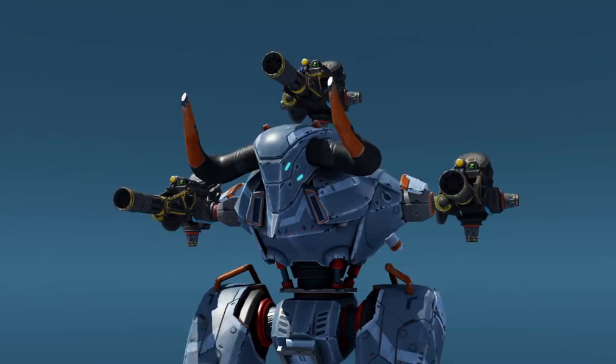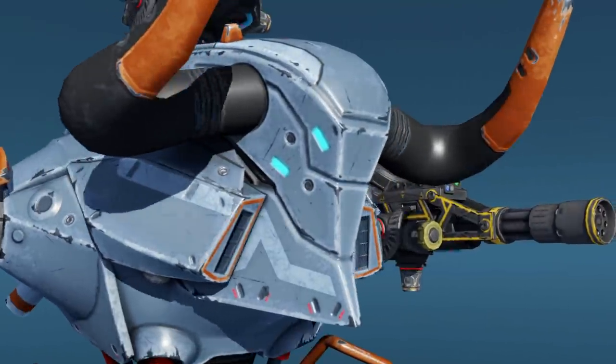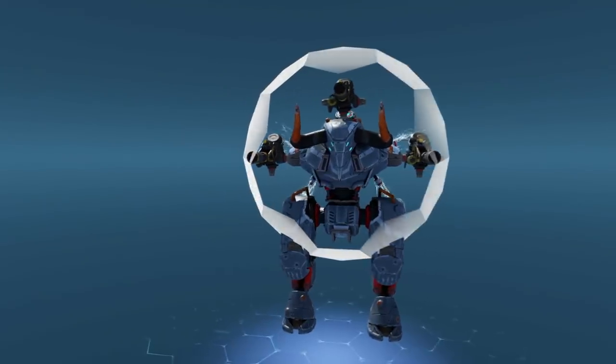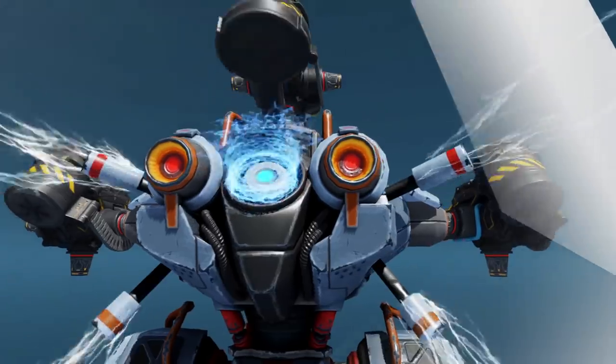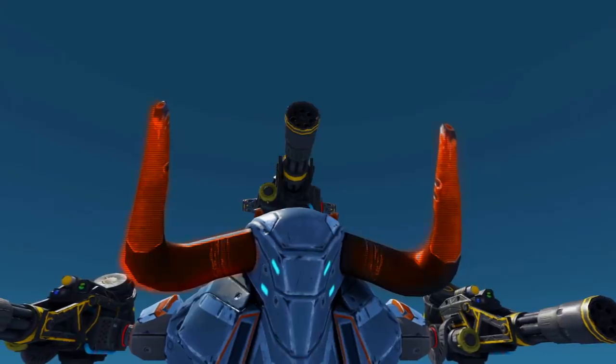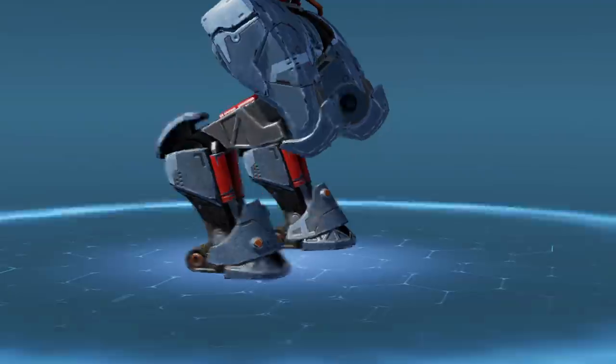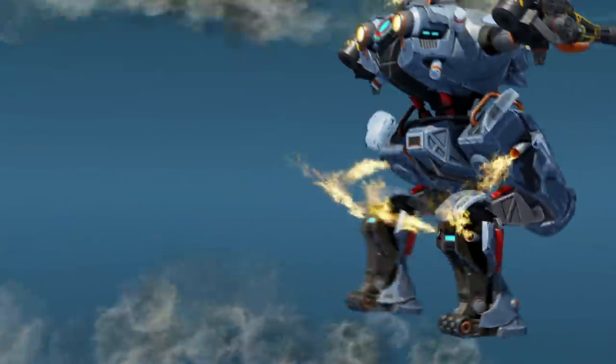A new Titan by Icarus Technologies. Fast, menacing, aggressive. Minos has two prominent features: powerful jet thrusters and horns. These horns generate a magnetic field that hurls enemy robots away from the Titan.